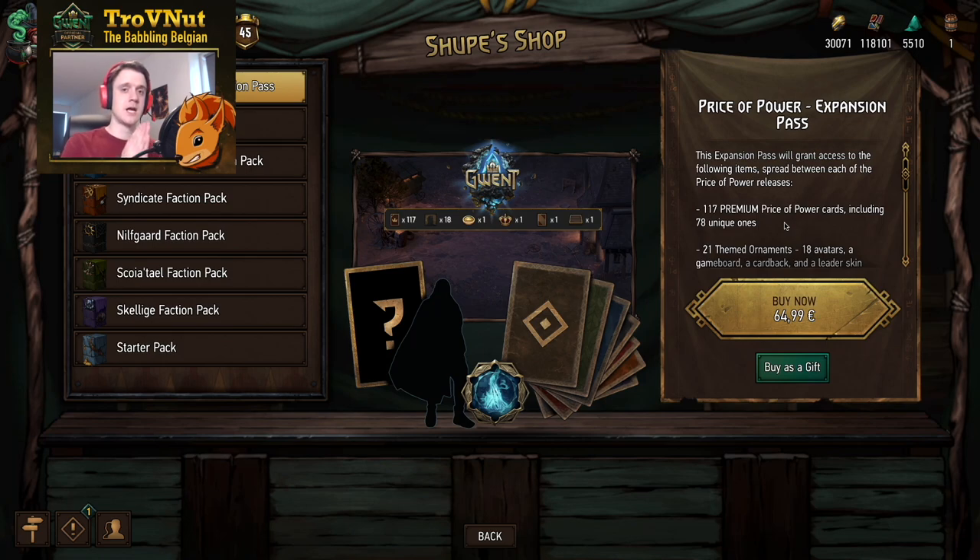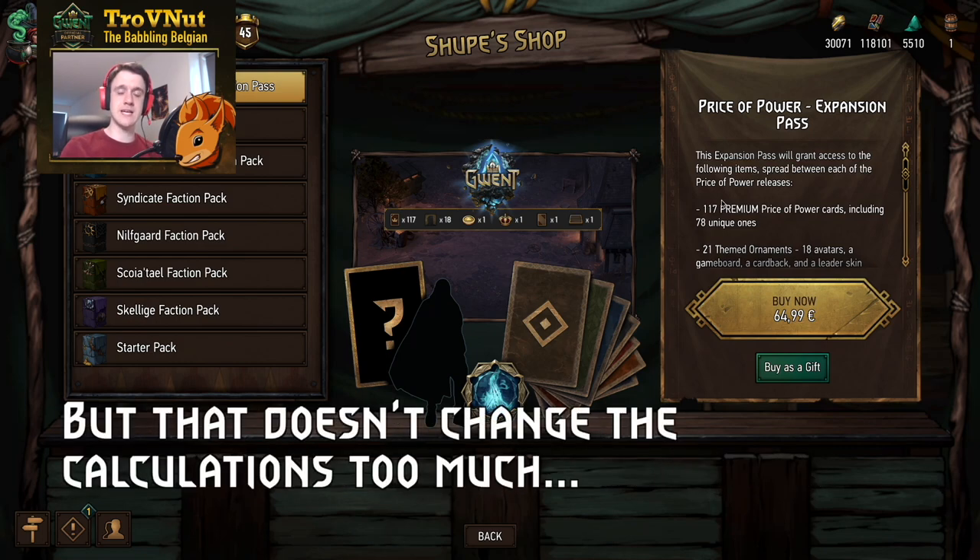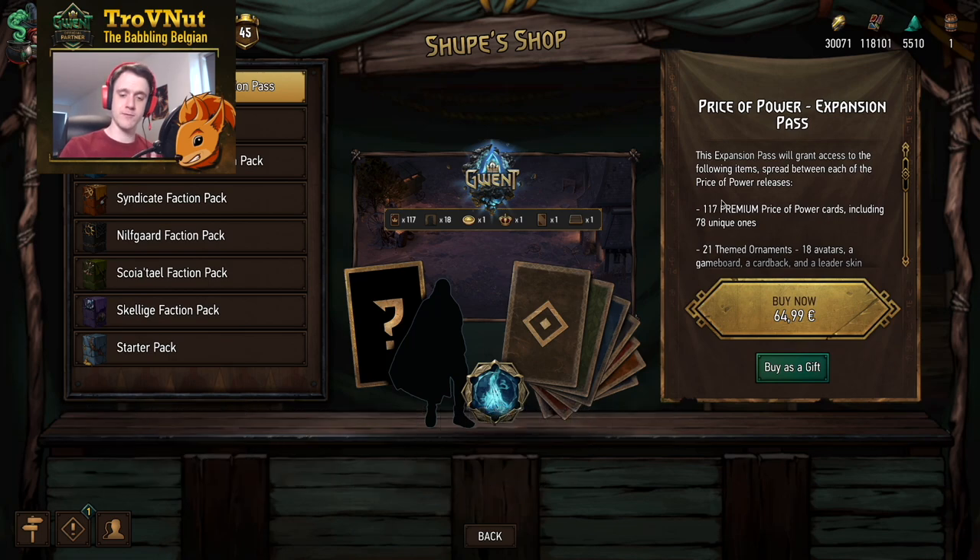Half of the cards in this expansion will be bronzes and the other half will be golds. All the bronze cards you'll be getting double in this expansion pass, because you can use bronze cards twice in your deck — that's the reason why the description states there are only 78 unique ones. In total, assuming the neutral cards follow the standard pattern, you'll be getting 21 legendaries, 18 epics, 42 rares, and 36 common cards. Of course, the rares and commons — half of those are duplicates.